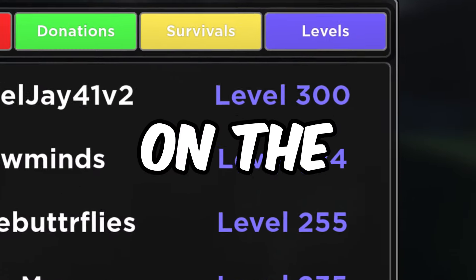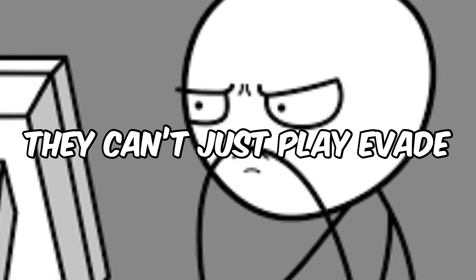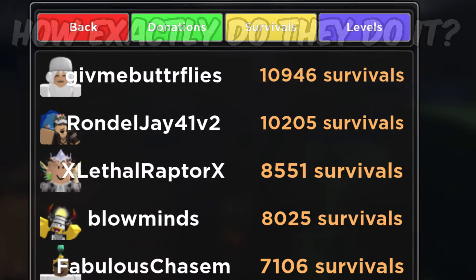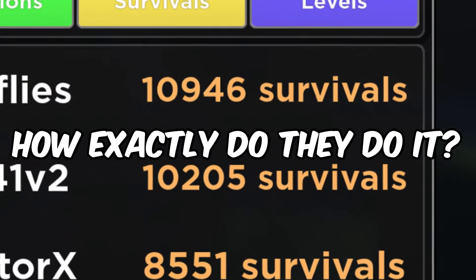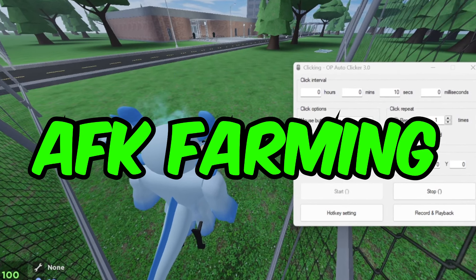Have you ever wondered how the top players on the leaderboard grind so much experience? They can't just play Evade for their whole entire life. So how exactly do they do it? Well, most of them use this tactic called AFK farming.